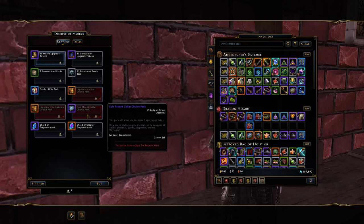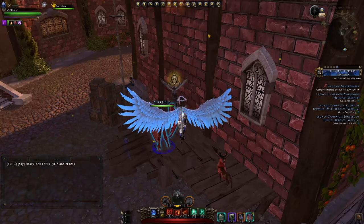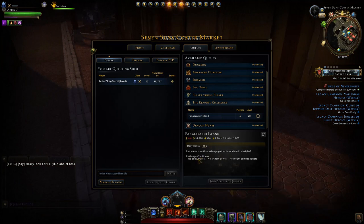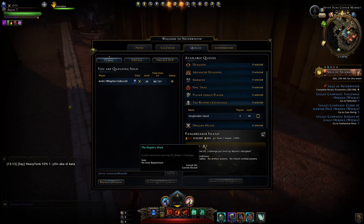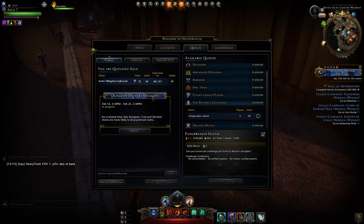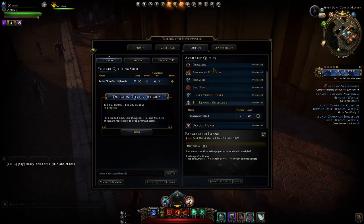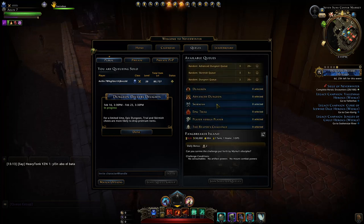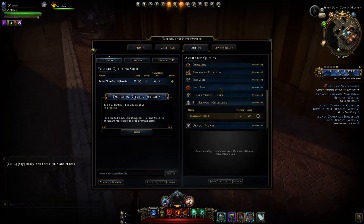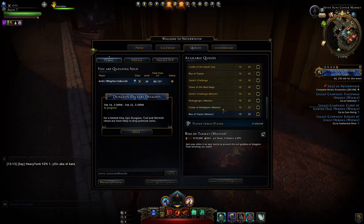You can also spend Reaper Marks on Greater Shards to upgrade collars and then sell them — though it's quite a grind. Do not buy Epic Collars here; you can get those from the Auction House cheaply. The Reaper's Challenge rotates daily with different conditions. Additionally, we have Dungeon Delvers Delights — now is the time to run dungeons, trials, and skirmishes. Ideally, farm something like Demogorgon Master or Rise of Tiamat Master if you have a good group, as the sets there sell well.